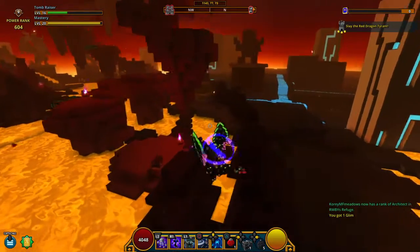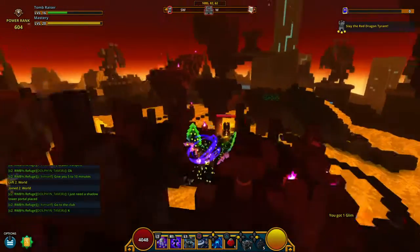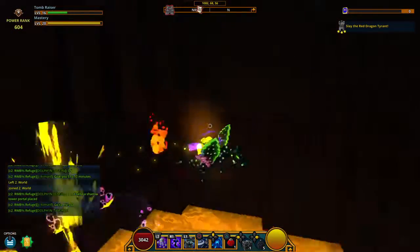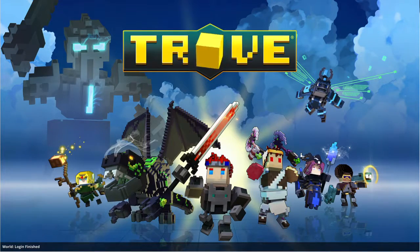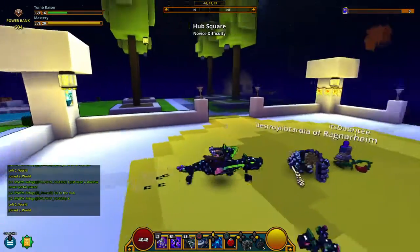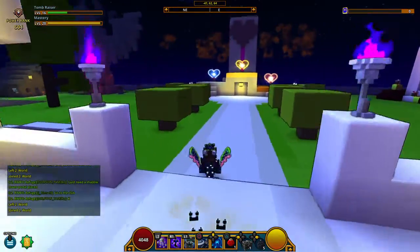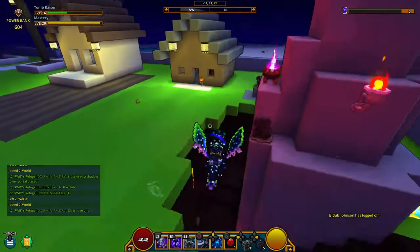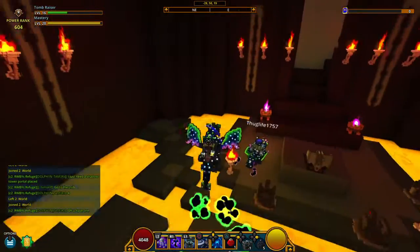The purpose of this video is to show you guys how to get a dragon. Once you get back to the hub, all you want to do is go this way. You'll see a little dragon statue here — go this way, go down here, and you'll see the Dragon Crucible.